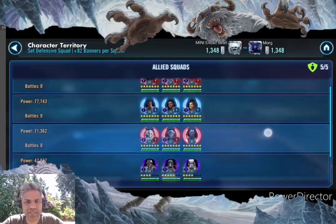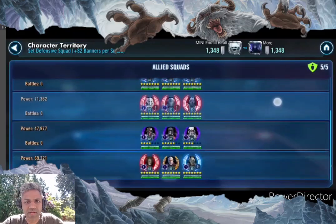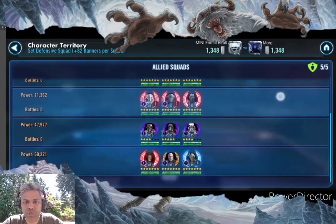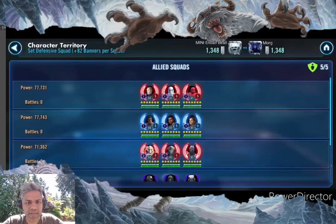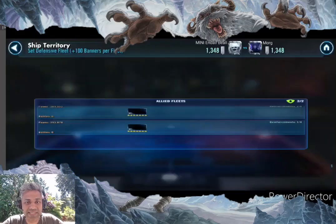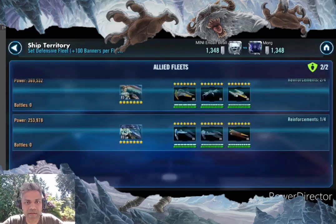Up at the top nothing much has changed. I've got my Hux, Finn, Grievous, my Bad Batch, and my Dooku and Nest squad. Nothing too crazy up front. I'm hoping that since he goes heavy on defense he'll have left less available for his own offense, so my front two walls should do the job.